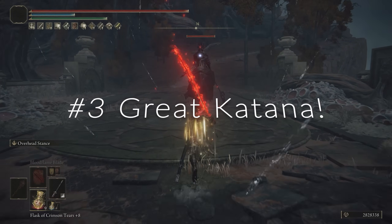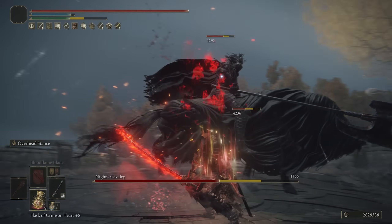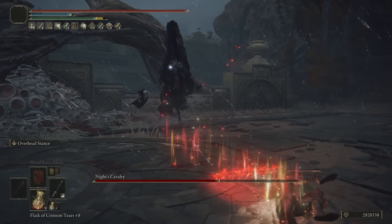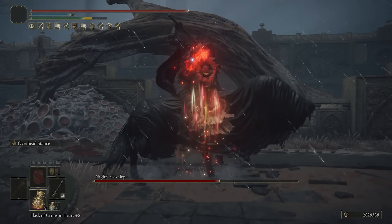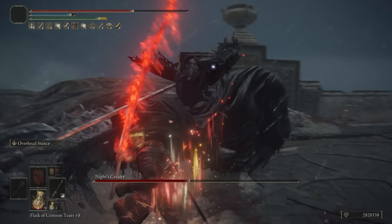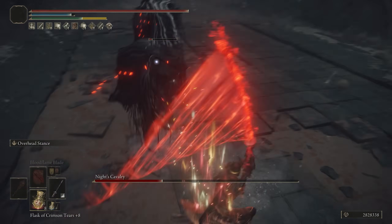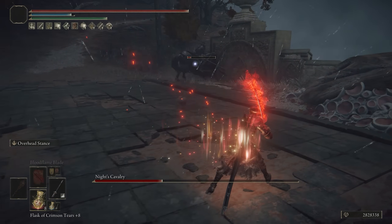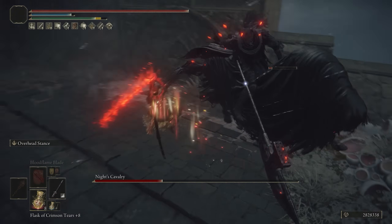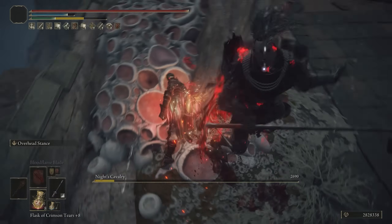Continuing amongst the Great Katana class, at number three we have the Great Katana with Overhead Stance with added Bloodflame Blade. We're running this as a pure dexterity build. Technically, because it gets a B in both Dexterity and Strength, it is better in Heavy Affinity. But since we're at 80 Dexterity, there's not going to be a huge difference between the two, and it's still great as a dexterity build. If you want to run this as one and get decent bleed buildup with Bloodflame Blade, you'll get around 95 bleed, which is pretty impressive.